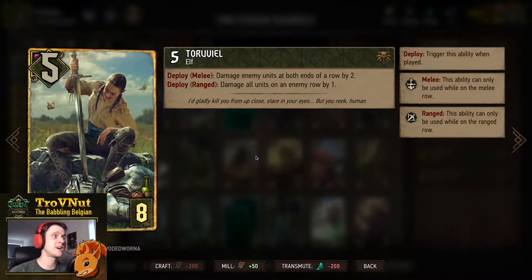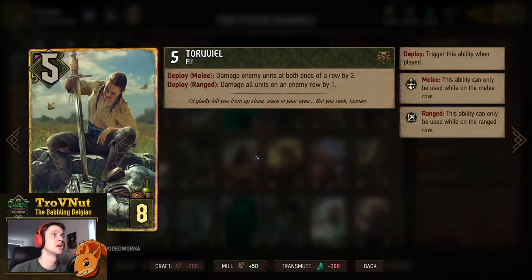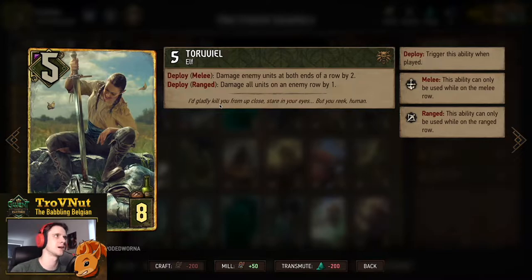Since this is a striker elf deck, we need elves that also do damage. Reveal is perfect: five power for eight provisions. On deploy you either damage enemy units at both ends of the row by two — four damage in total — or damage all units on an enemy row by one, depending on placement. Very versatile; also lets you bring a few enemy units into range to be killed by a bomb.